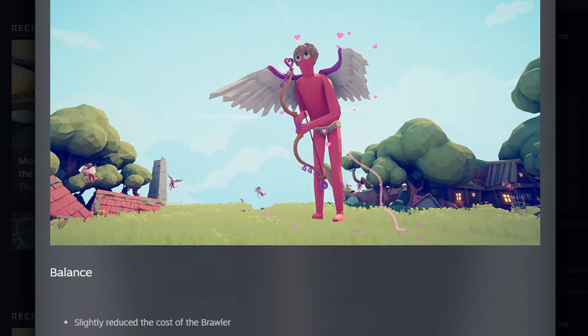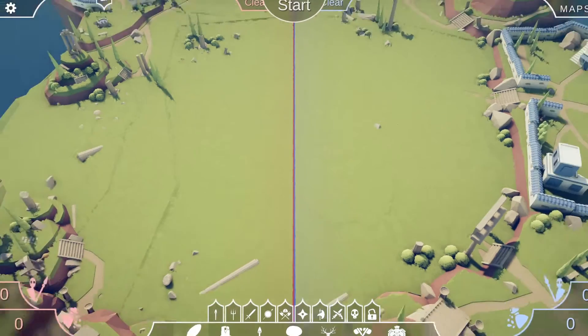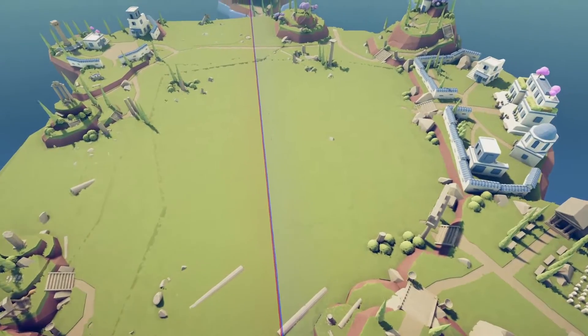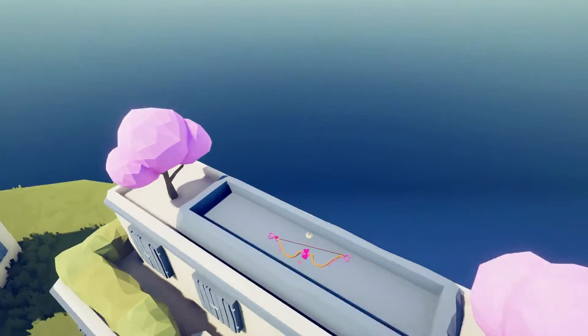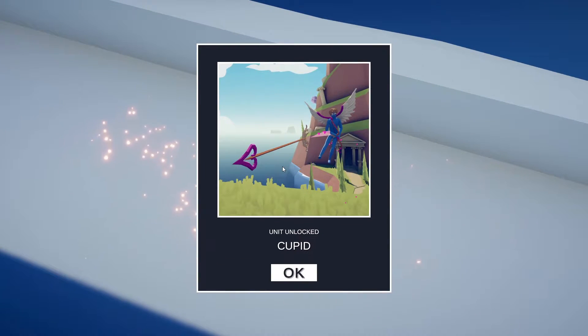But first things first - where's this secret unit? That's what we're here for. So you want to come into one of my favorite maps, the ancient sandbox. And on this building's roof over here, this big building in between these two - there it is. And there you have Cupid, a Valentine's Day themed unit.